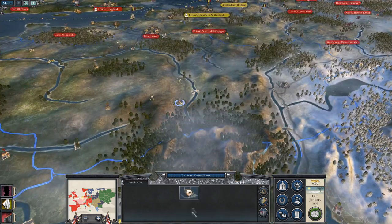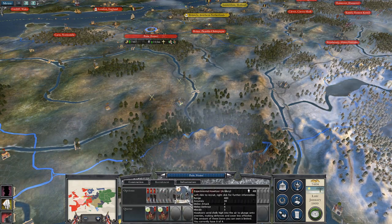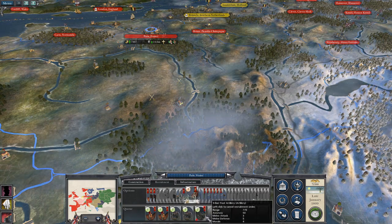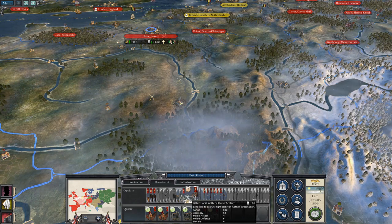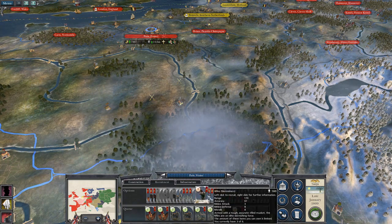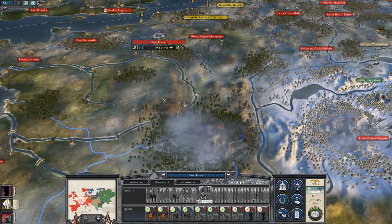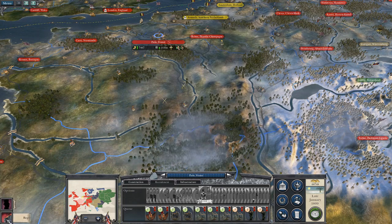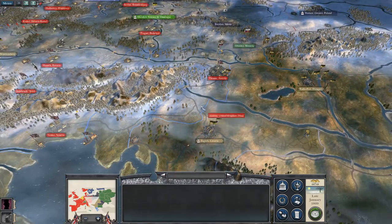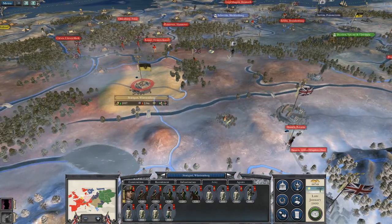I can recruit a new general, I believe. A couple of Dragoons, a couple of 5-inch, a couple of 9-pounders, 6-pounders. And then let's get another 2 units of riflemen. The enemy army withdrew — of course they did. Region captured: Austria. Yes.